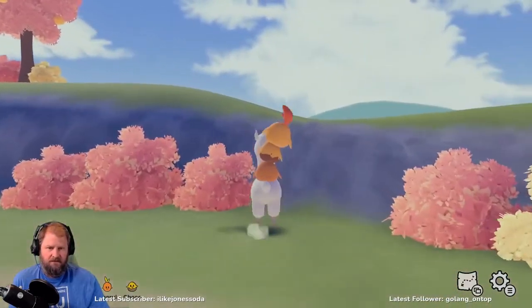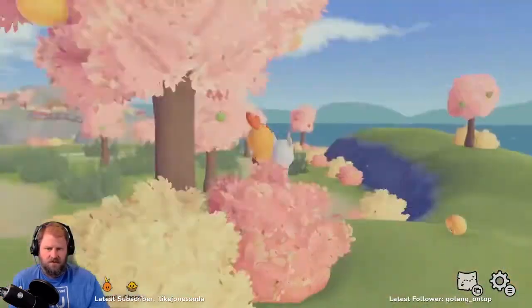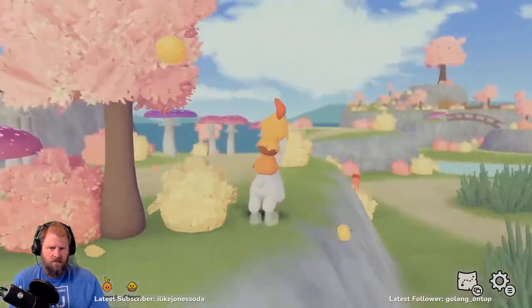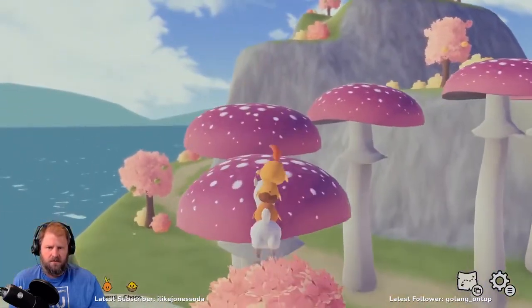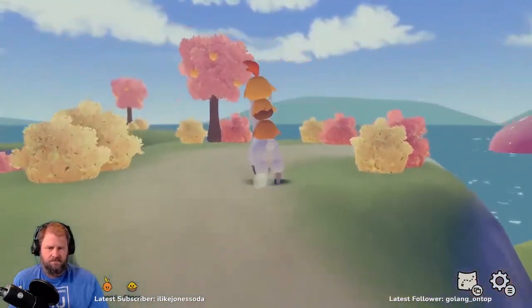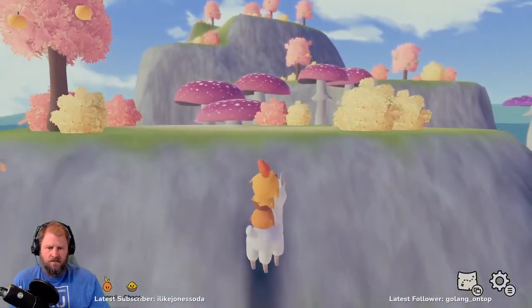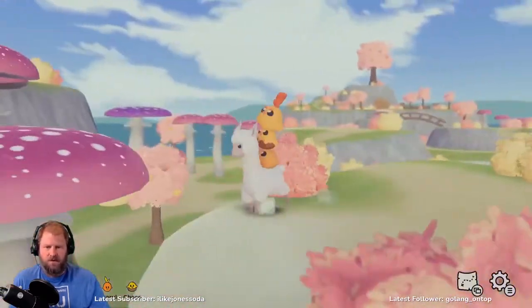I'll figure it out. Oh look at that alpaca jump! Shaking the trees — where do we want to go next? I think up here — okay that is where Mama Hen is. No, I fell down. Let's try this again. Is there a sprint button? There's no sprint button. Oh wait — yes! The right trigger is the sprint button!